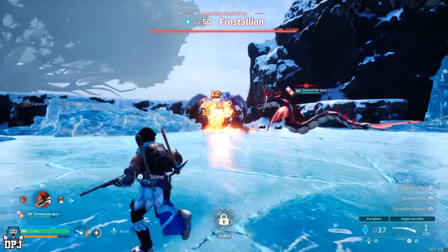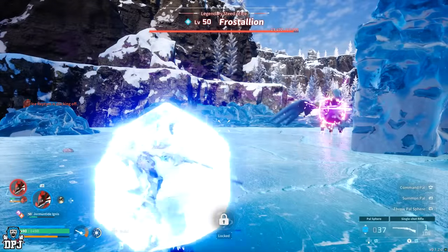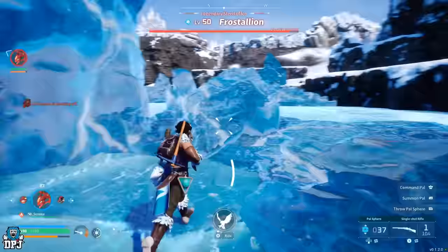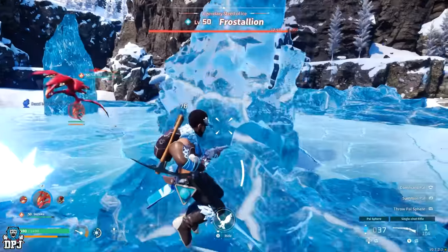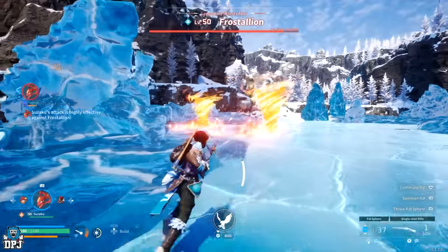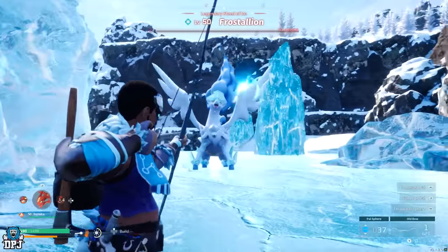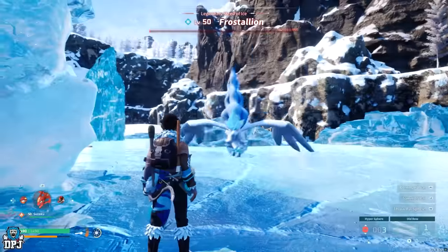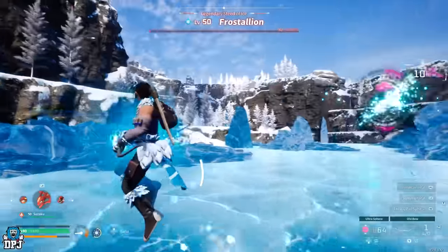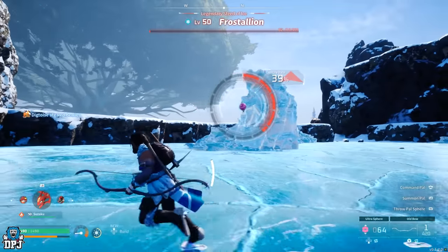Frost Stallion hits very hard and will sponge a lot of damage, so you will have to be patient trying to catch this one. Frost Stallion is weak against fire element powers, so fire type powers may be the difference in catching it or not. If you don't bring a mounted fire pal and just release your fire pal while you attack from a different angle, there are many obstacles you can climb and hide behind while your pal does the work — making this probably the easiest legendary on this list to catch.